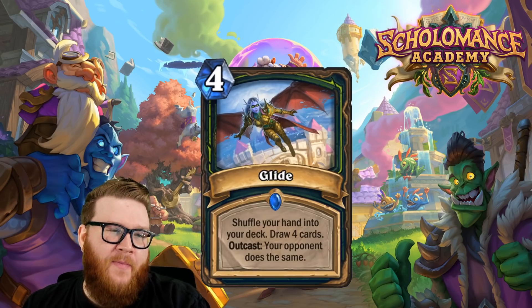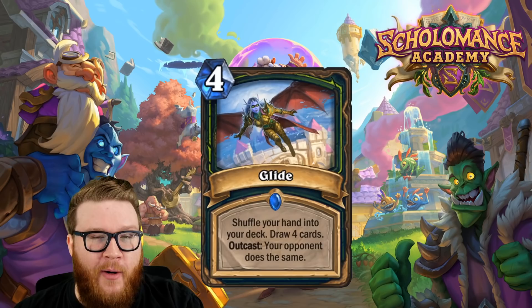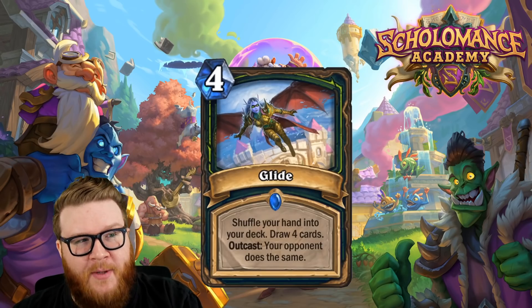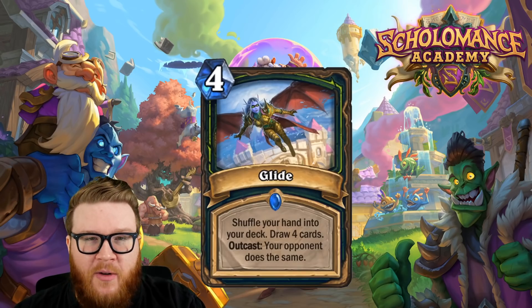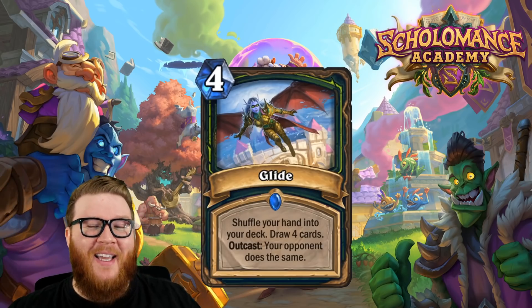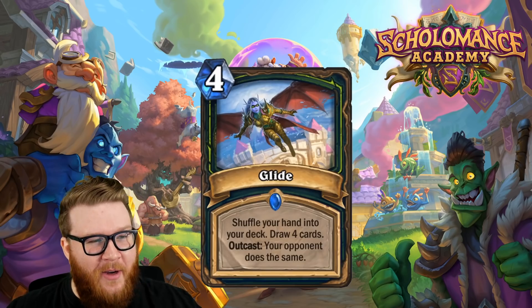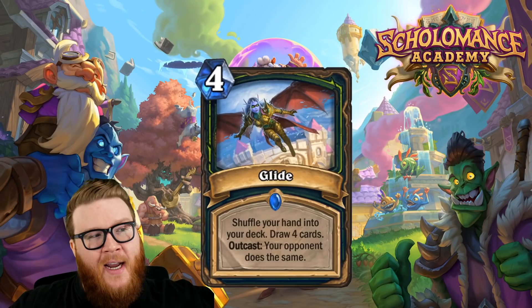You're basically going to remove six or more cards from their hand — more likely three to four from a control deck's hand — which is sort of absurd because that's really going to check their ability to answer your cards. They're going to have way less options, lose combo pieces, and have to start over redrawing everything. That's so much disruption to your opponent's game plan if they're a control deck.